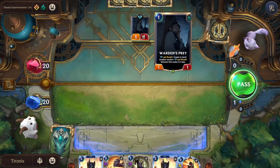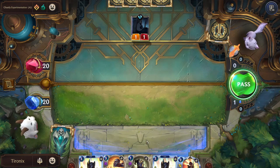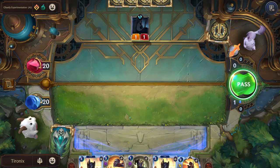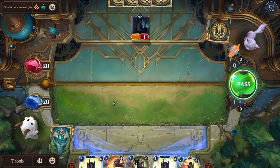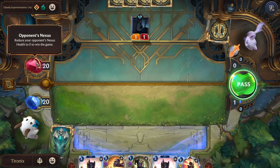I got a little bit of bad luck and didn't draw anything I can play for one mana. You can see the attack token - that means the enemy will be able to attack and it's my turn to defend. On the left-hand side here we have these two crystals - these are called the nexus. I have my nexus and the enemy has theirs.